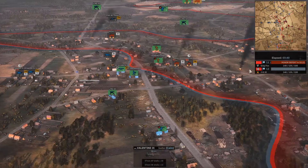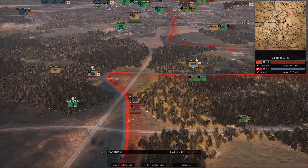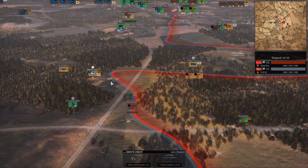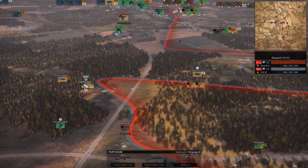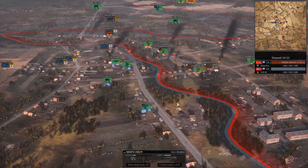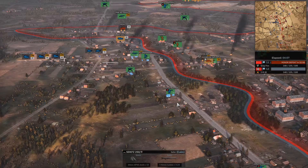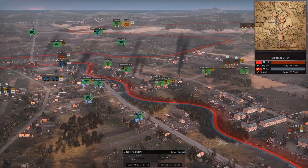Speaking of flanks, far down south we have some Partisanis trying to push through an open field, but there are some rather unhappy Germans who really didn't like that. Even though it's just an SDKFZ, and there's an SDKFZ over here in the French forests, I can't help but wonder what he was thinking trying to push across open territory. I think he was just probing to see if anything was down there, and due to the death of all his Partisans, he got his answer.